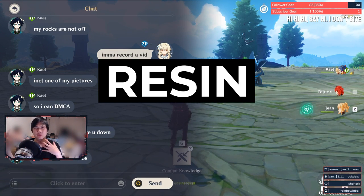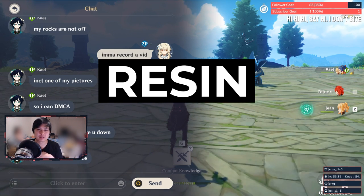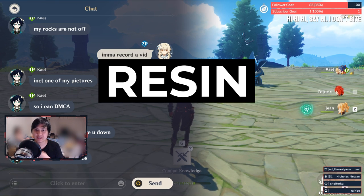Let's talk about resin. Resin limits you in pretty much all of your progress including character ascensions, skill talent upgrades, artifacts, and pretty much everything. Whether you're going to pay for resin or rely on natural generation, this guide is applicable to you.